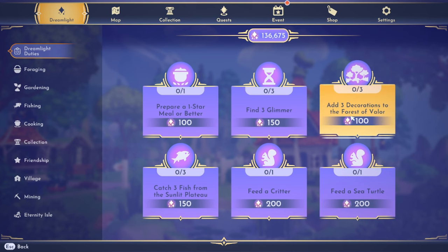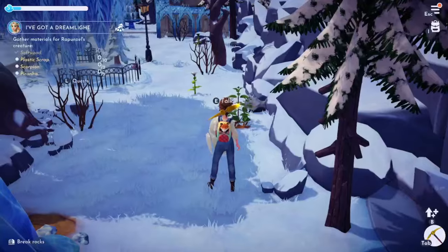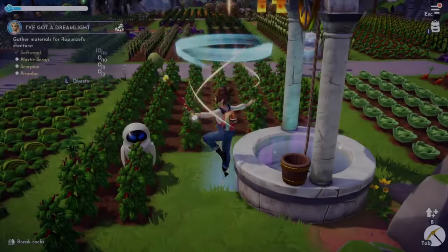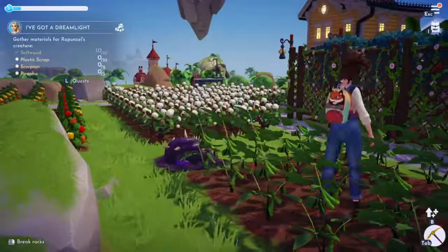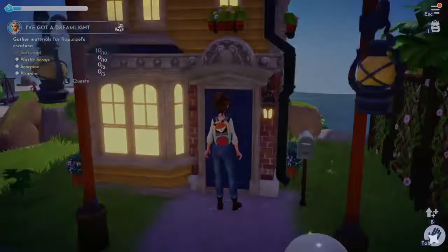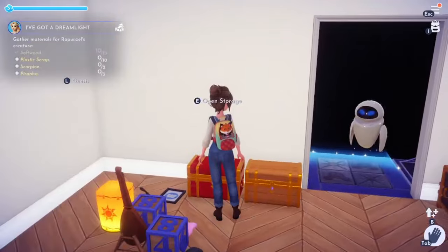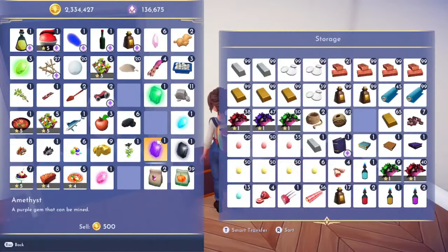Catch three fish from Sunlit Plateau, add decorations to the forest. I kind of want to just go look for Glimmer — I don't have much energy, so I shouldn't go anywhere without going back to the house first. Plus inventory is a little rough right now — it's a mix of Eternity Isle and Dreamlight Valley stuff, so it would be impossible to sort here. I'm just going to drop what I can in these chests.